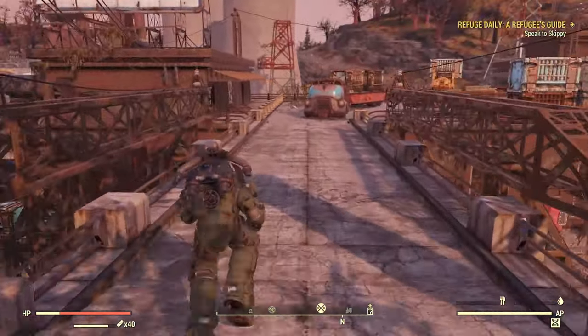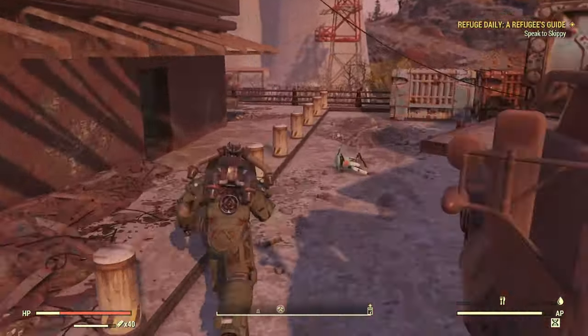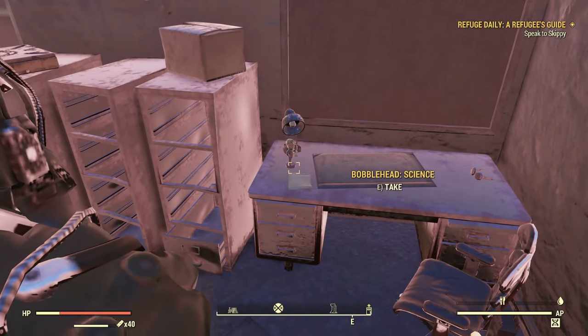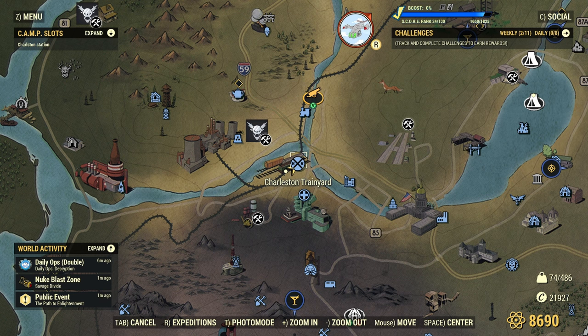Next up we have Charleston Trainyard. There is one bobblehead right in here. Obviously all these locations are going to have enemies, and I went in and killed them all before, just to show it a little bit easier.